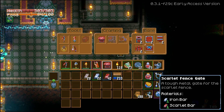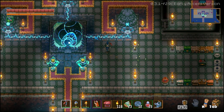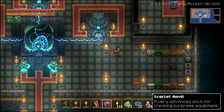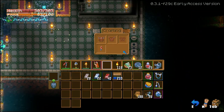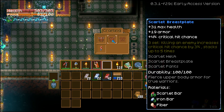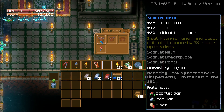Let's go ahead and put the anvil down right here. Yes, we need to make the armor for sure. Killing an enemy increases critical chance by 3%, stacks up to 5 times. Look at that health and armor, and the crit chance — that's nice.